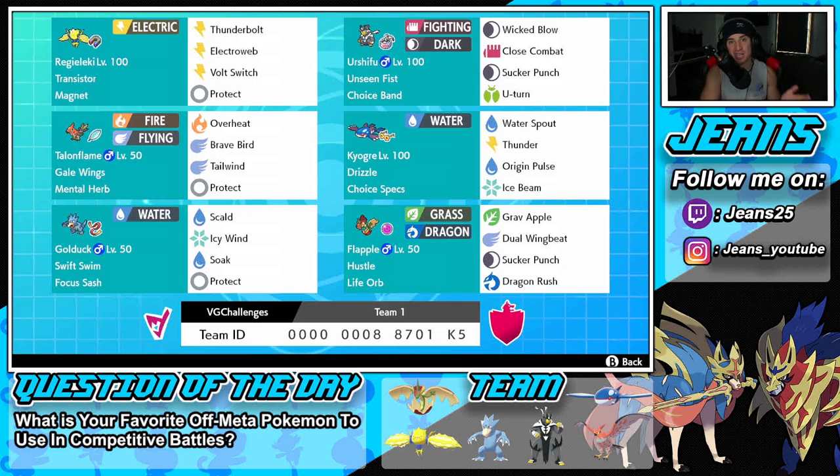I had a ton of fun using this team — off-meta Flapple, off-meta Golduck, very very fun. It's definitely something different in Sword and Shield, considering everyone is so used to the heavy meta teams, heavy meta Kyogre, and all the Calyrex stuff. That's going to be it for today's video. If you enjoy the content don't forget to smash that like button, and if you're new here click that big red subscribe button. You guys rock — spread some positivity today and I'll catch you on the next one, peace out everybody.